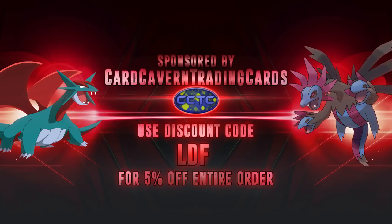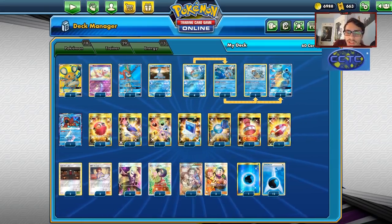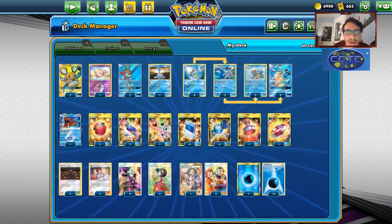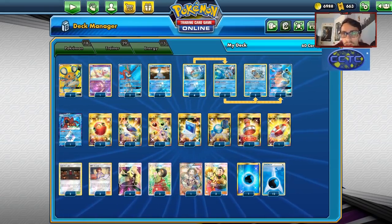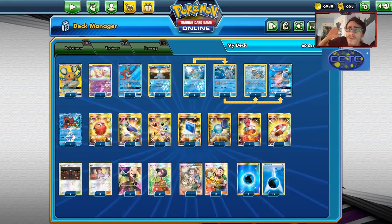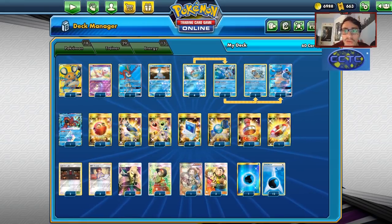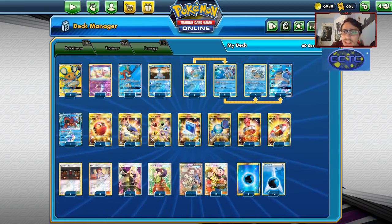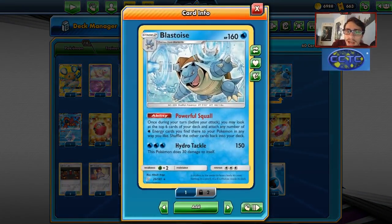Shoutout to our sponsor Car Caravan TCG. If you're ever looking for PTCGO codes or trying to pre-order Cosmic Eclipse codes, head over to Car Caravan TCG. You can pre-order them one by one or get a lot of 50 Cosmic Eclipse codes. They have all the other PTCGO code goodness — GX codes, sleeves codes, and you might even snag a Trev Dustnor code if they're in stock. Use code LDF for a 5% discount on your order. They also have an IRL singles website linked below.